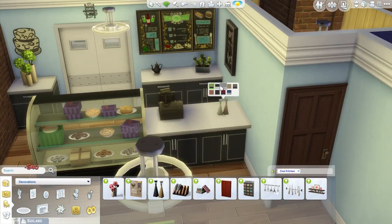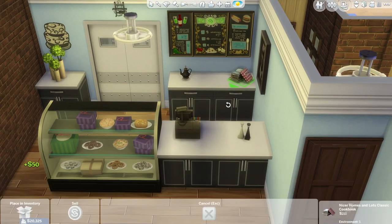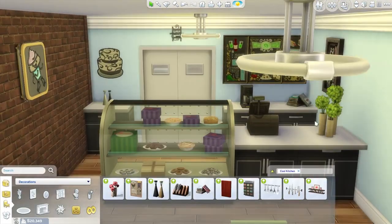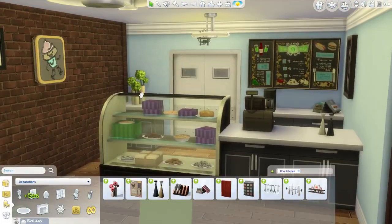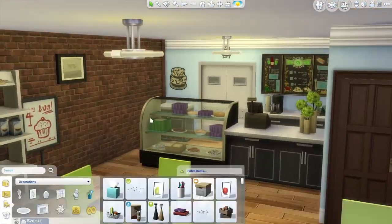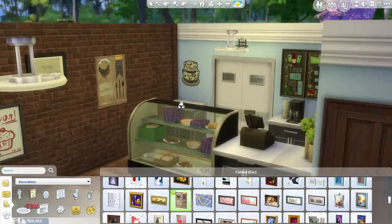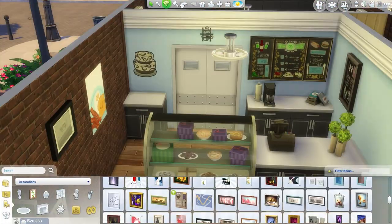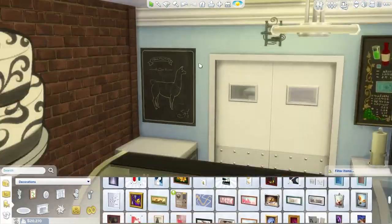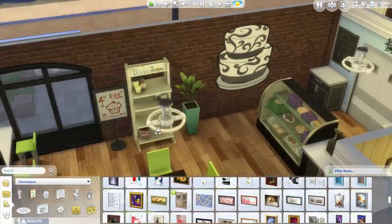I really like how it turned out. The bakery definitely looks better with its new bright and more cheerful look. I changed the walls to a light blue color and placed a lot of light green items throughout — mainly stuff that came with the Cool Kitchen stuff pack, because I really love the look of bright green.